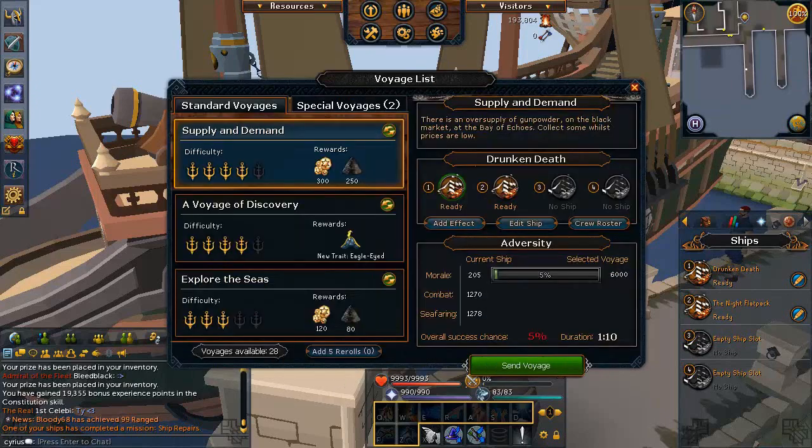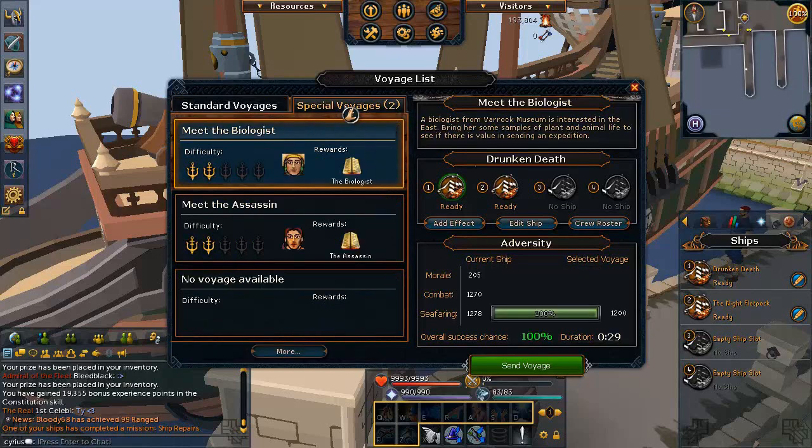It's important to level up your crew so you can do voyages not only in the region you're currently in, but also the region you're progressing into. Voyages can also be rerolled, just like crew members. If your crew isn't high enough level to complete a voyage — for example when you enter a new region — you can reroll the voyages until you find one that's easy enough or that you really want.